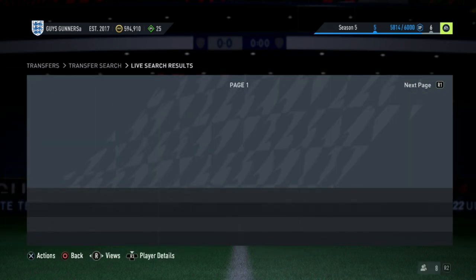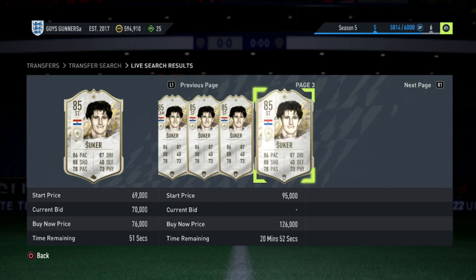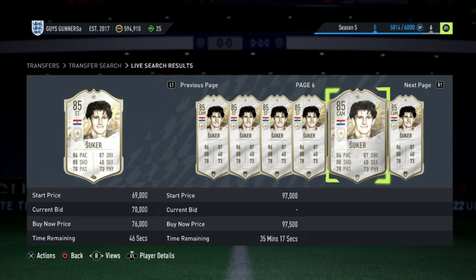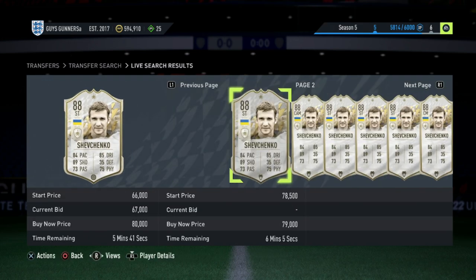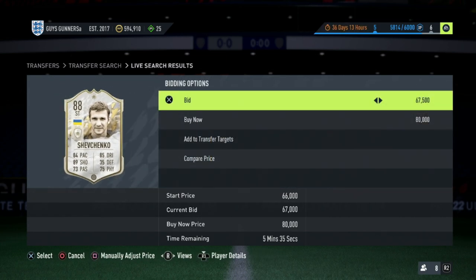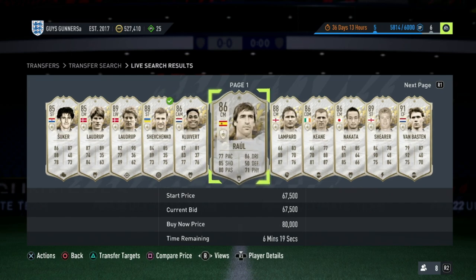For example, this Suka card here is going on bid at 70K. What you would then do is check for the cheapest buy now on the market, and if the cheapest buy now was around 20% higher than what he is going on bid, then you would try and win him on bid for cheap and sell him on for more. For example, this Shevchenko here will go for around 75,000 to 78,000 coins on the market with it fluctuating up. We can see that he has five minutes left on his bid at 67,000 coins. If we pop a bid on that for 67,500 coins, then when that does expire, we can sell it on for 77,000 coins and take the profit.